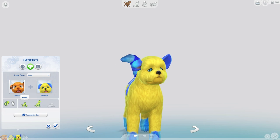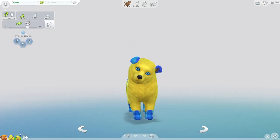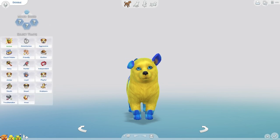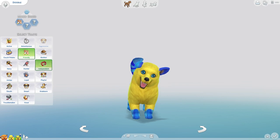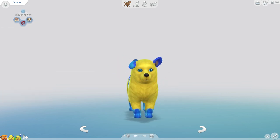How adorable is this! Let's turn him back into a puppy and add him into the family. We're going to name him Doodle and give him some traits — we're going to make this little guy friendly, independent, and playful. Oh my goodness, how cute is this? Doodle, you're amazing!